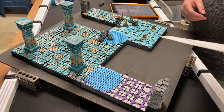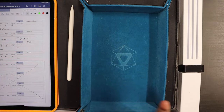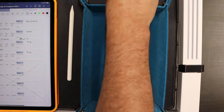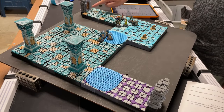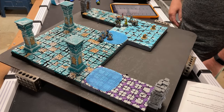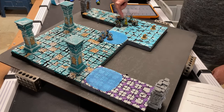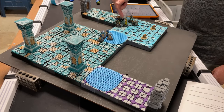Moving into round two. At the beginning of each even round I roll a d20 - on a 13 or higher a new ice ghoul appears at my entry point. I rolled a 5 - none appears this round.